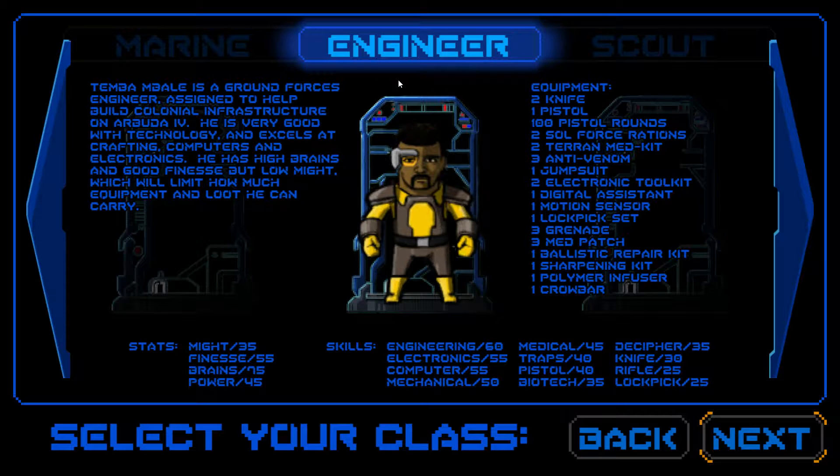Engineer is a possibility. He's not as good at combat - he only has a knife, two knives, one pistol - so we don't have an assault rifle and our knives are weaker than the blade. He also starts with less food, but he's more versatile. If you look at his skills, he has a lot more ability to forage for items: engineering 60, electronics 55, computer 35, mechanical 50. He has a bunch of tools - electronics toolkit, digital assistant, some grenades, ballistic repair kit, sharpening kit - so he can repair his weapons and find a lot of items.